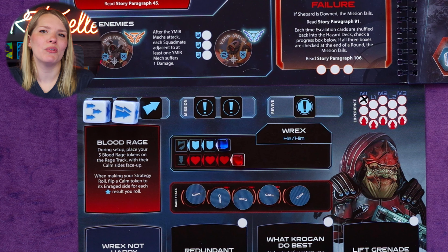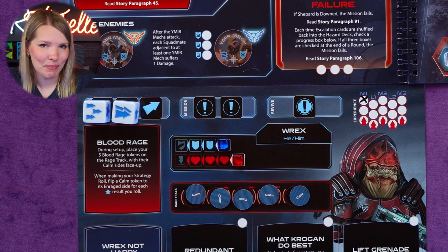The last phase of the round is the end phase. Each squad mate recovers all shield points, moving the tracker to the furthest right space. Remove any damage and biotic effect tokens from all enemies, and flip any stunned enemies not in shrouded areas to their active side. Finally, pass the on point token to the squad mate whose sheet is to the right of the current on point squad mate — skipping anyone who is downed. Then a new round begins.